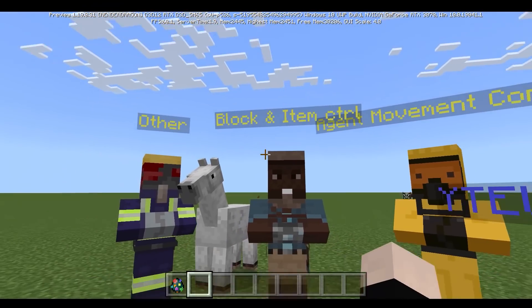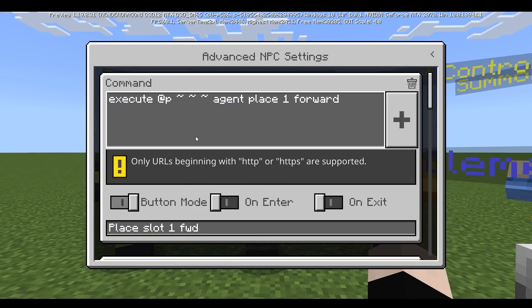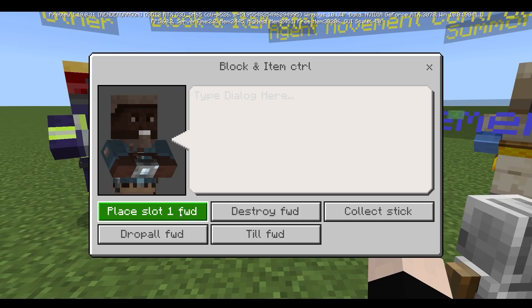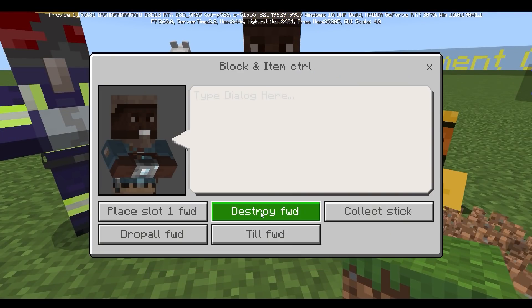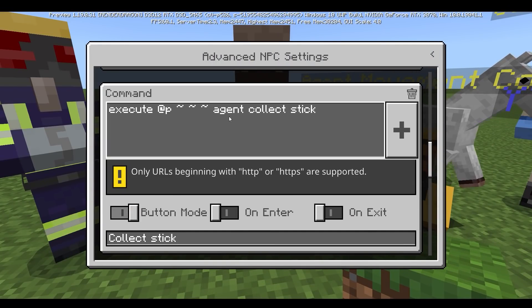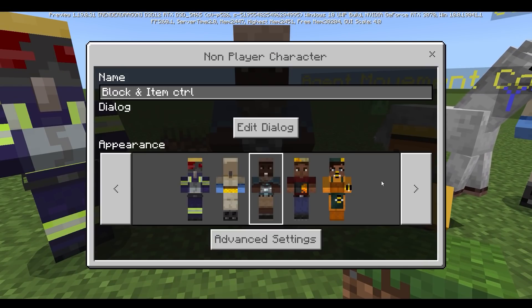You can also do some block and item controlling with this agent. I'm going to be doing the command: agent place one forward. If I do that, it's going to be placing the item in the first slot — the grass block. You can also destroy the block using a destroy command.